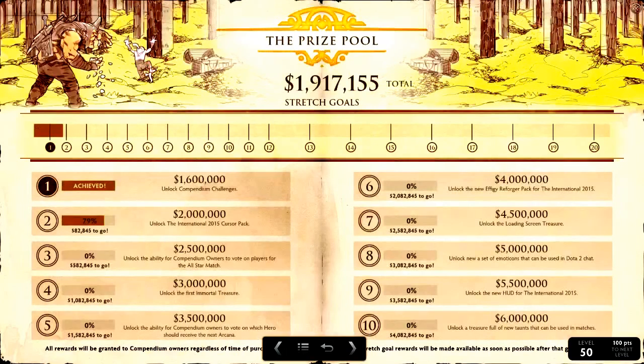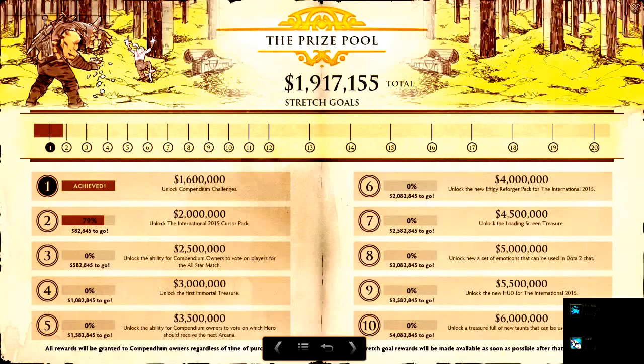The prize pool — these are the stretch goals for this year. We've already raised 1.6 million on day one of the compendium and we're already 79% of the way to 2 million. The Dota community is really getting behind TI5. Stretch goal 1 unlocks compendium challenges. Stretch goal 2 unlocks a cursor pack. Stretch goal 3 unlocks the ability for compendium owners to vote on All-Star match players — please, to god, let there be an All-Star match.